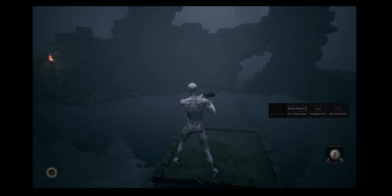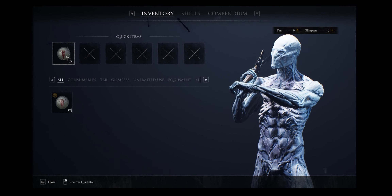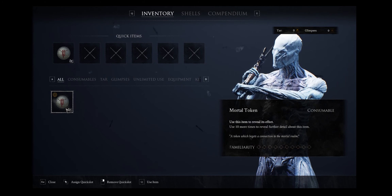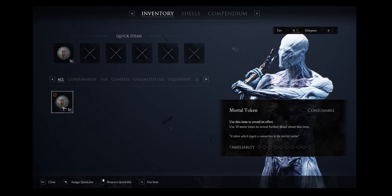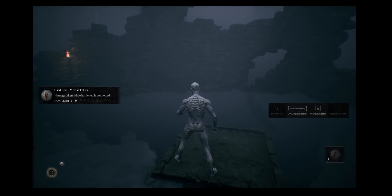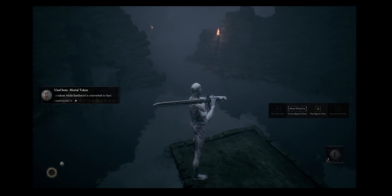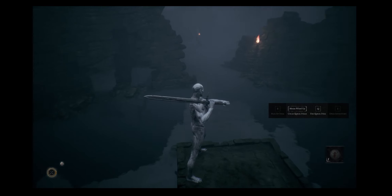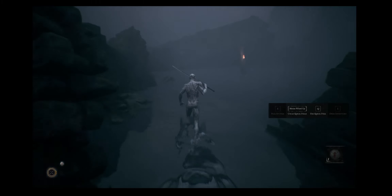It looks like I can use an item, I can open the inventory and see everything I'm going in with. Use this item to reveal its effects - maybe I should do that. Next damage taken while hardened is converted to health - okay, so that's what happens next. If I harden and then get attacked, I regain some health. We're going to see that in the next fight.